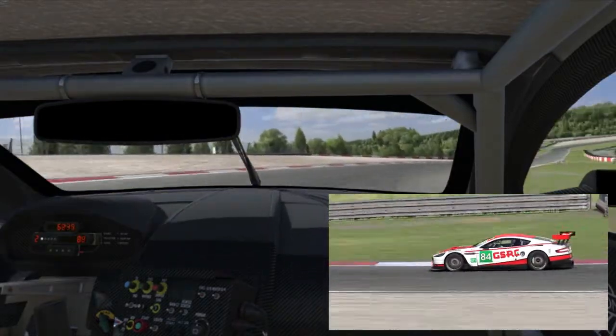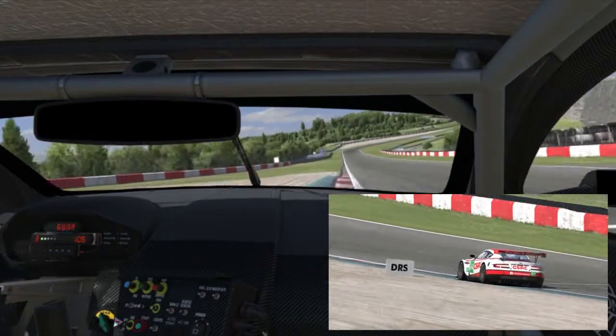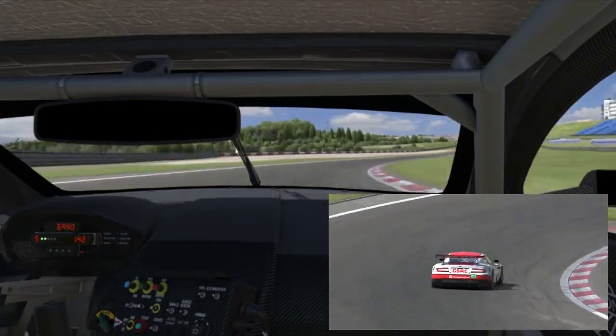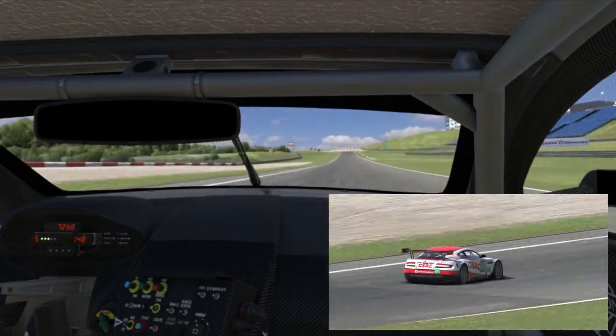Then you've got the Bilstein Curve, which can become a make-or-break corner depending on your situation. Backing it up for a good run out of there is ideally what you're aiming for, because you've got one of the longest flat-out sections of the track ahead of you.